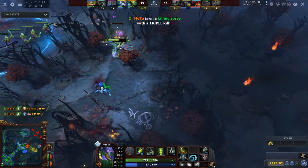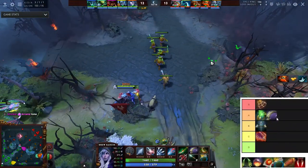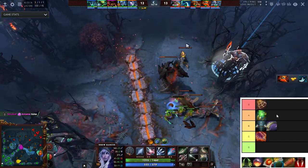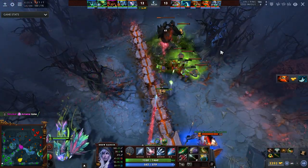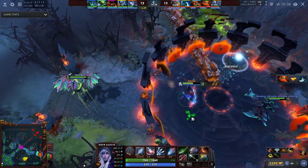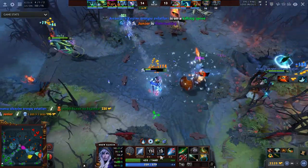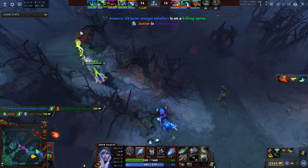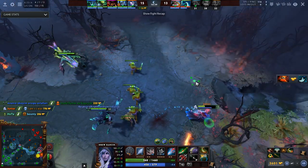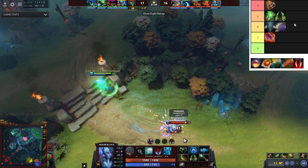McLaw is a weird item because the 130% crit seems underwhelming sometimes. But I recently played a TA game where I had McLaw and even without Refraction up I could basically two-shot the wave, which was pretty convenient. I'm relatively convinced this item is very strong because it gives 24 damage, which is a very high number — 24 damage is a lot.